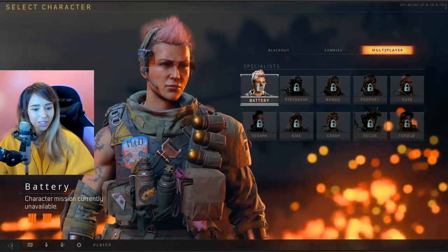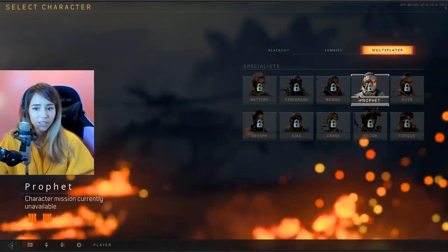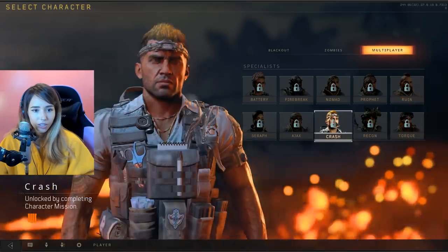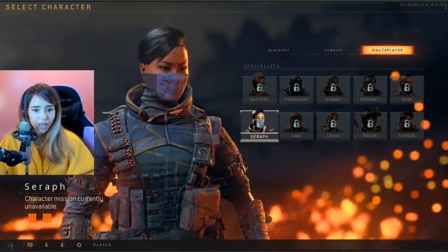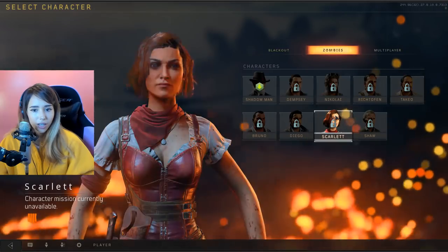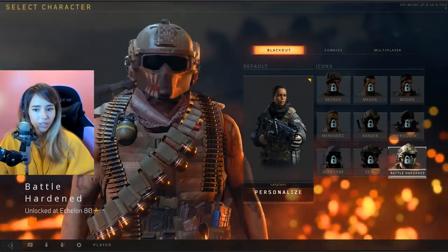There's like a piggy on the bottom right — it's cute. I love Firebreak. Nomad. Profit. Ruin. Torque. Recon. Crash. Jax. And Seraph — I actually like this look too. These are all really cool characters. Again, I really want to get the Scarlet look. I also really like this one. Pretty much all of them are really awesome.